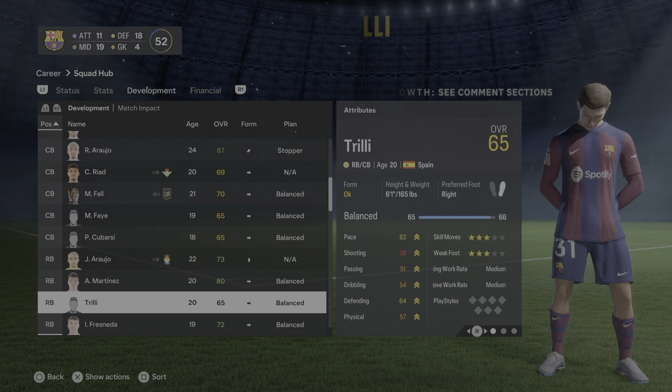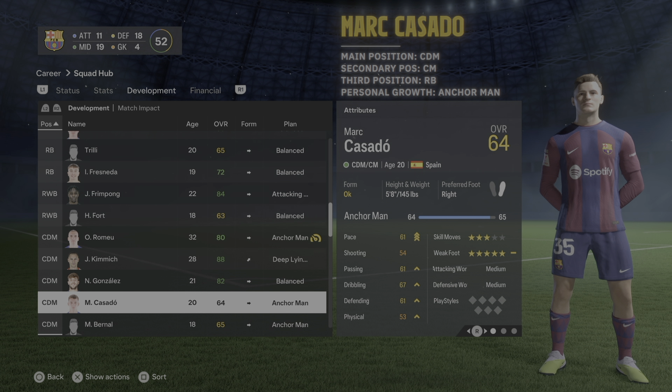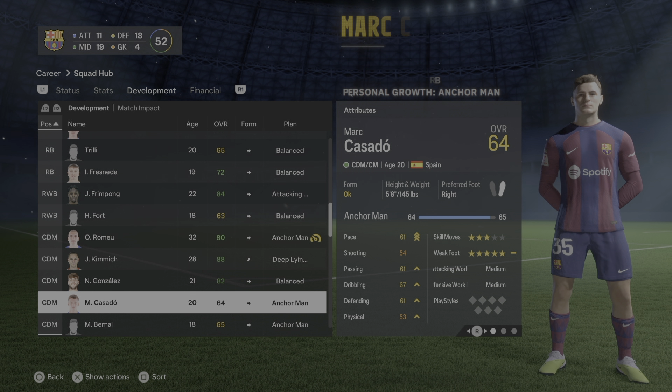Trilly I have as balanced — if you have suggestions let me know. Oriol Romeu's main position is CDM with center midfield as secondary, and his personal development should be anchorman — that's the role he plays at Barcelona. Marc Casadó's main position is CDM, secondary is center midfield; you can train him as a right back but it takes forever. His personal growth: anchorman.